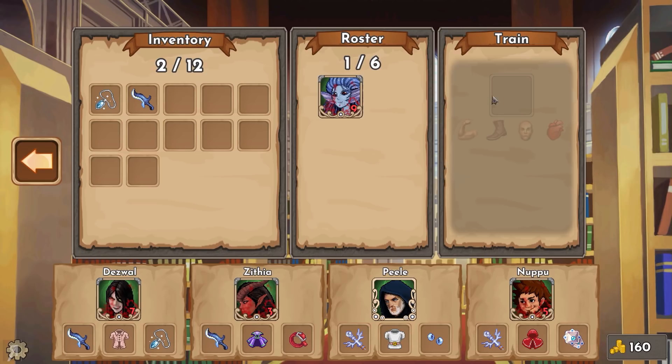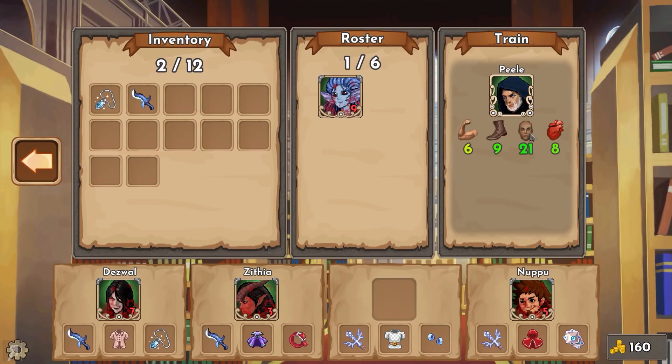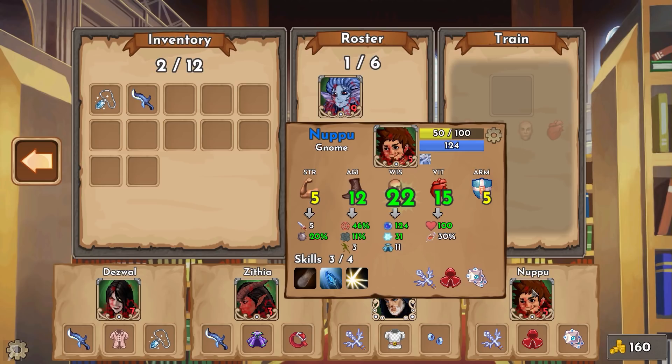You can also train people, so if I wanted to train Peel - who is my insane, really powerful epic wizard that I've just recently recruited - I just put him in here and select one of these stats to level him up. You can see I can train him in wisdom for 51 gold, but I'm not going to do that because it's quite expensive and he already has 21 wisdom.